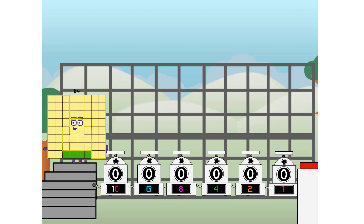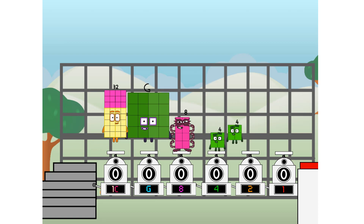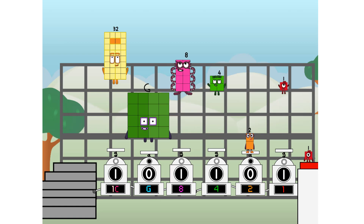First, I split in two: one C, and G, and eight, and four, and two, and one, and one more to press the big red button. Then you choose who's going up: one of me, and none of me, and one of me, and one of me, and none of me, and one of me. And fire!